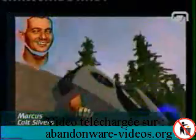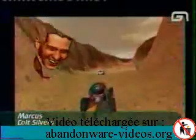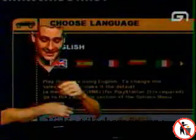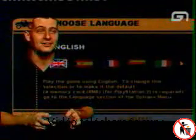Bonjour à tous, bienvenue dans Level 1. Aujourd'hui on va sur Smuggler's Run. Alors c'est pas des cascades qu'on va faire, c'est de la contrebande avec des véhicules genre Mad Max, des espèces de buggy.